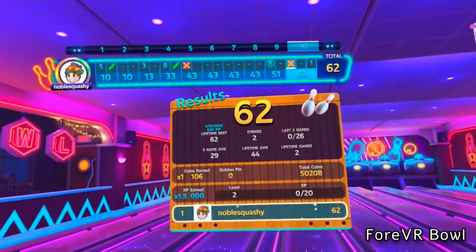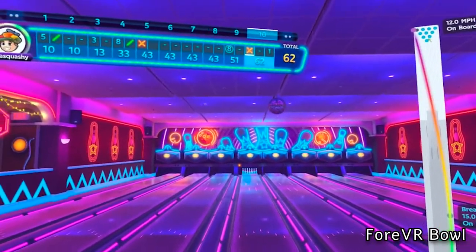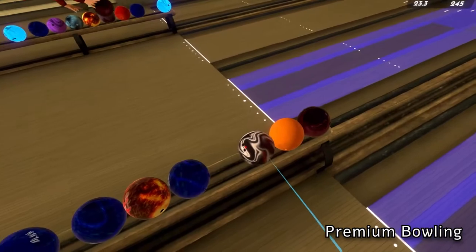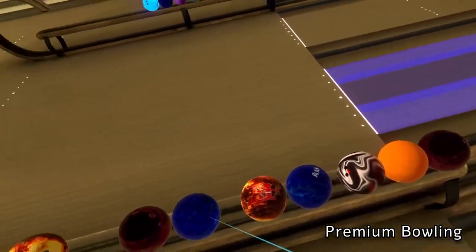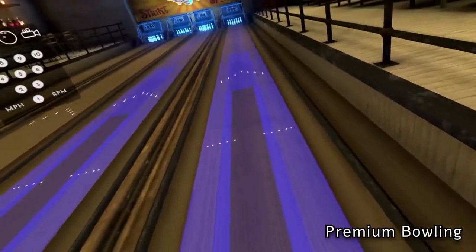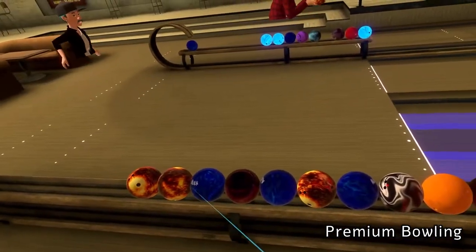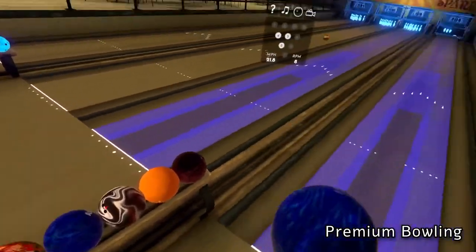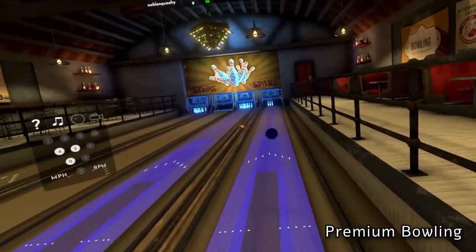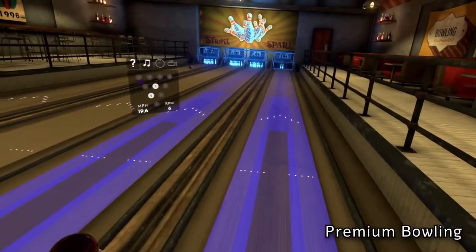4VR is heavily gamified and marketed, and it's the one you're going to see the most in ads and on the Oculus Quest storefront. However, Premium VR just does bowling a little better. The realistic physics and environments make the game feel like a real bowling alley, and with straightforward designs that allow you to get right out to the lane and bowl, it's my choice. At the end of the day, they're not that much different — and if your friends have 4VR or Premium VR, get the one your friends have, because these games are only really a blast when you're playing with people and connecting.